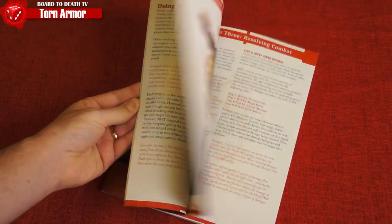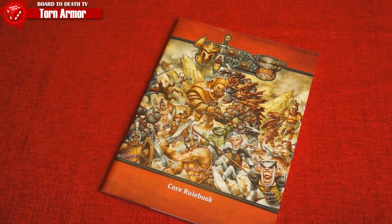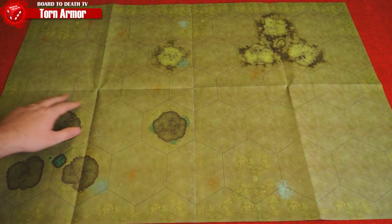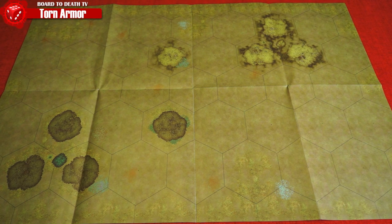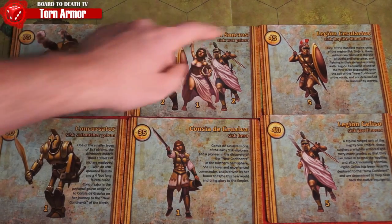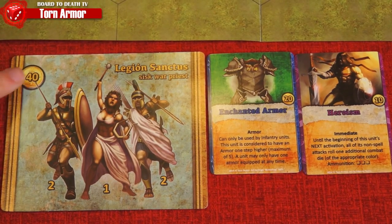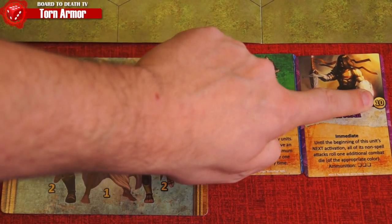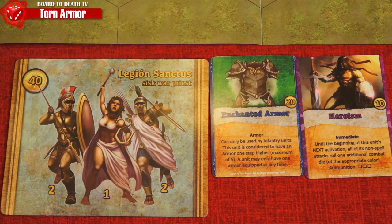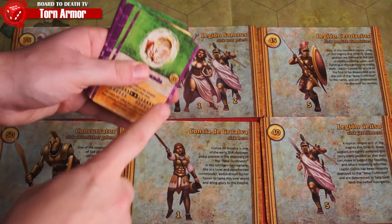Meet the victory conditions of the scenario and you will win the battle in the mythical world of Torn. For this review we'll play the first scenario: skirmish. Place the appropriate battle mat in the center of the table. Each player will choose an army and come up with 75 gold pieces worth or less from what the army offers. Units are a must and maybe a spell or magical item would serve your strategy. The cost is listed on the back of the stat cards.